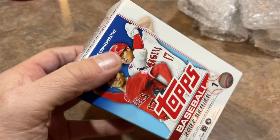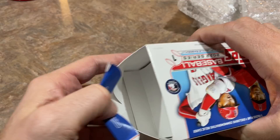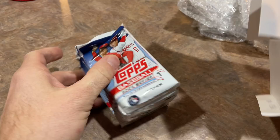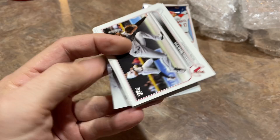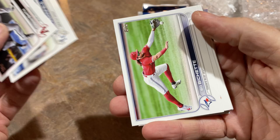The print runs are pretty long, so parallels aren't easy to find, but you never know what you can find in a blaster box. It's been a while since I've seen any Series 1 on the shelves. I'm hoping the next time Walmart stocks, they start putting some Series 1 out. I haven't seen Series 1 since literally release week — about three and a half weeks ago. So here we go. Looking for Wander Franco — his card is still obviously the best one in the set.